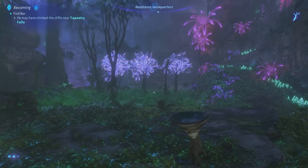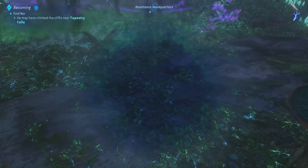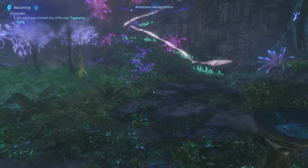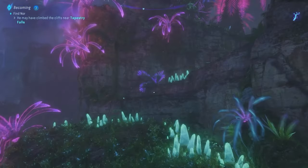First things first, you got to interact with that weird bowl there and then you need to look at the floor. The footprints are gone but you connect the two clues and then you get this scent trail. Follow this scent trail all the way till the end.